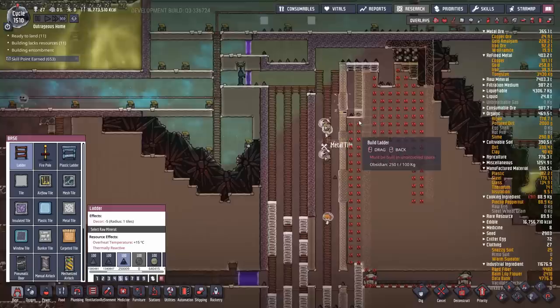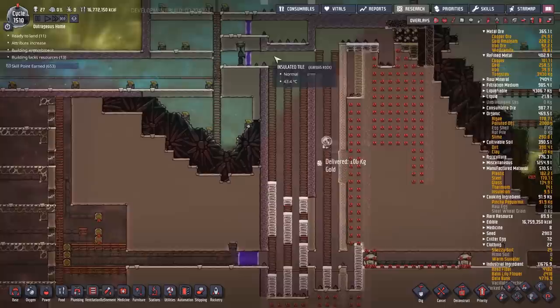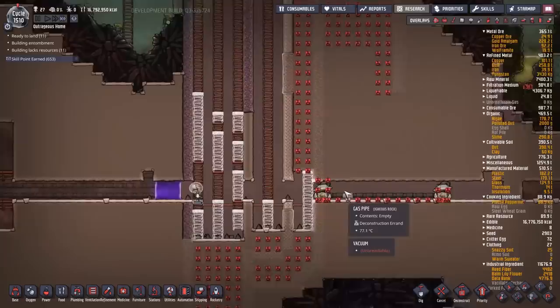I need some way of getting this up and running without drawing on my main grid, so I'm going to have to build a backup coal array just to handle that. Not a huge deal, but it does mean putting in an awful, awful lot of coal generators. At the same time, it will double as a backup power supply for my main systems, so it's not a complete waste.